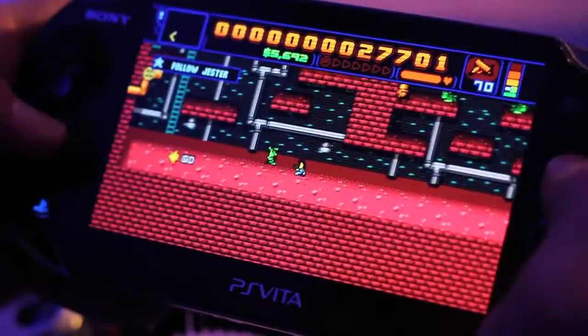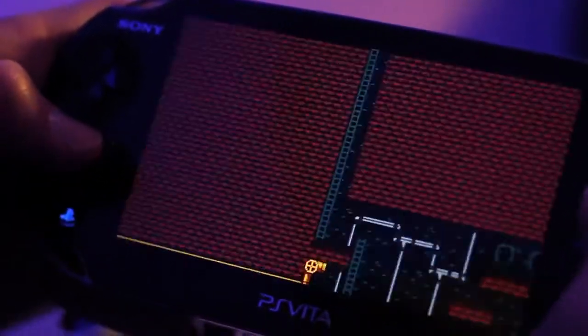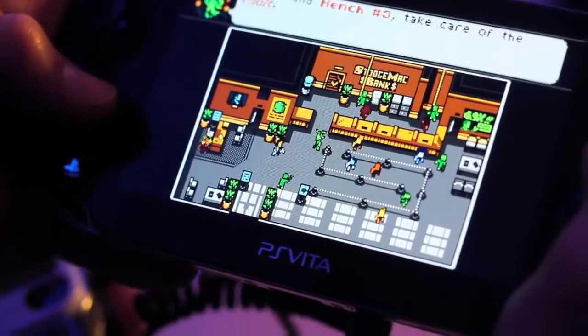But in Retro City Rampage, everything is in the open world. So if you're doing a side-scrolling thing or a water level, it's pretty seamless. If there's a mission that plays like an old 80s arcade game, it still takes place in the same open world with the same movement, the same pick-up-and-throw mechanic, and all of that.